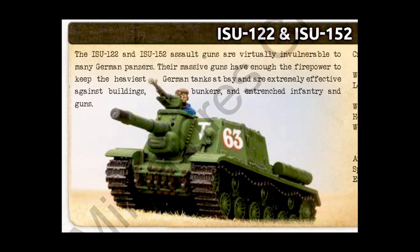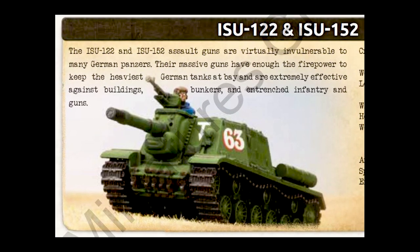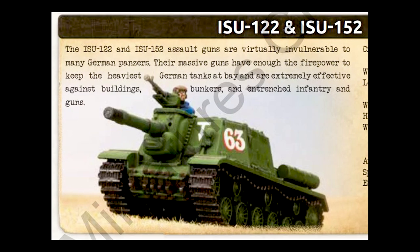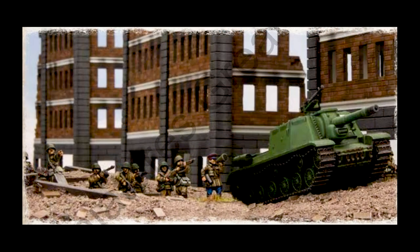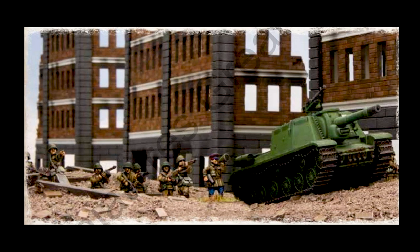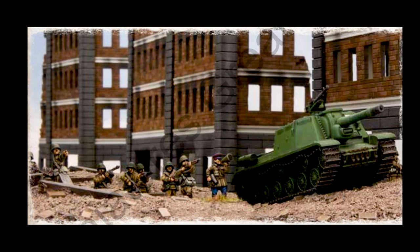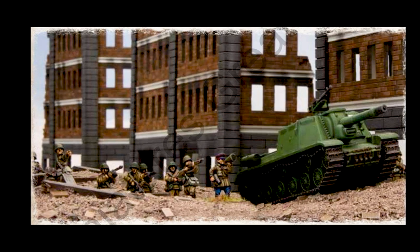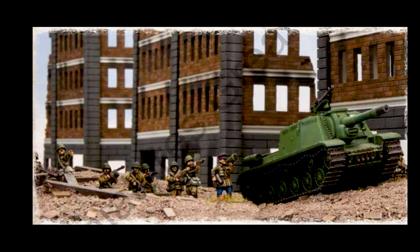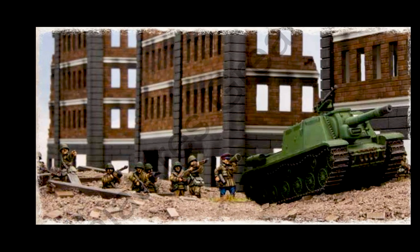The ISU-122 is not quite as well armored as an IS-2, but it's intended for other things. It's got a great gun that can knock infantry out of buildings — really it's a self-propelled artillery gun meant for blasting bunkers, a heavy hitter, but only one shot in direct fire. The ISU-152 can also be fired as artillery, and actually both can be, which is nice.